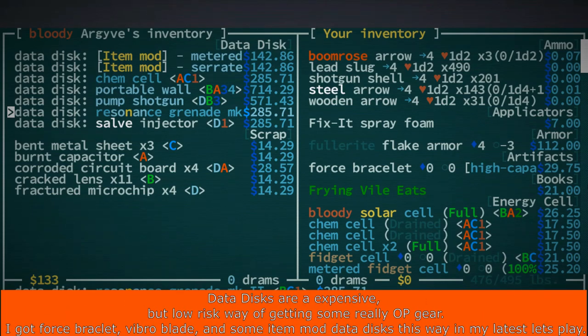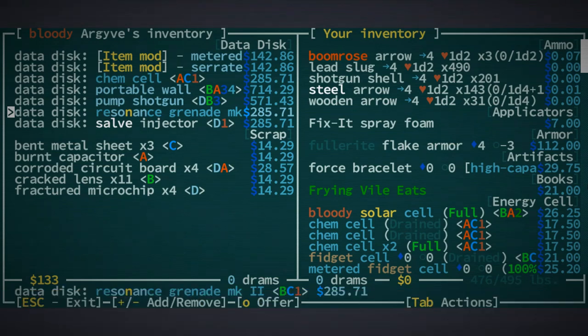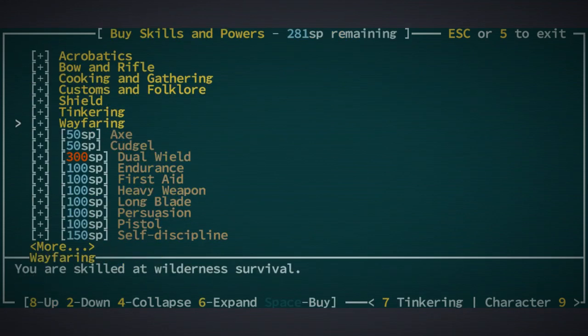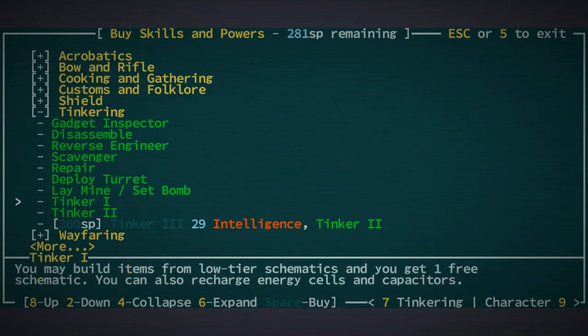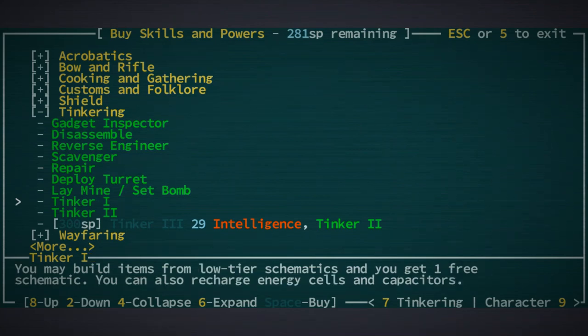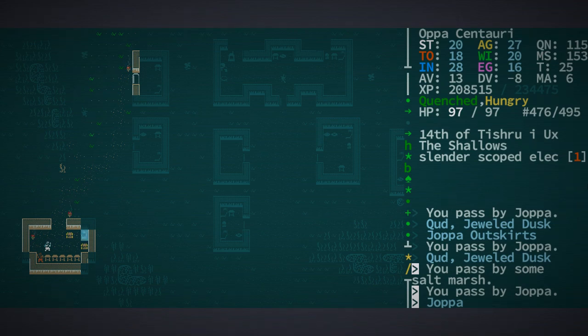You'd really want to go to Argyve and get some data discs. There's also another source of data discs: if you go to Skills and look at Tinkering, when you get Tinkering 2 and 3 you actually get a choice of a free schematic, which is awesome. You can get really nice schematics for free. If you have Precognition, you can precognate, then level up and choose, and if you don't like your choices you can go back until you get something really cool like solar cells or an Eigenrifle.